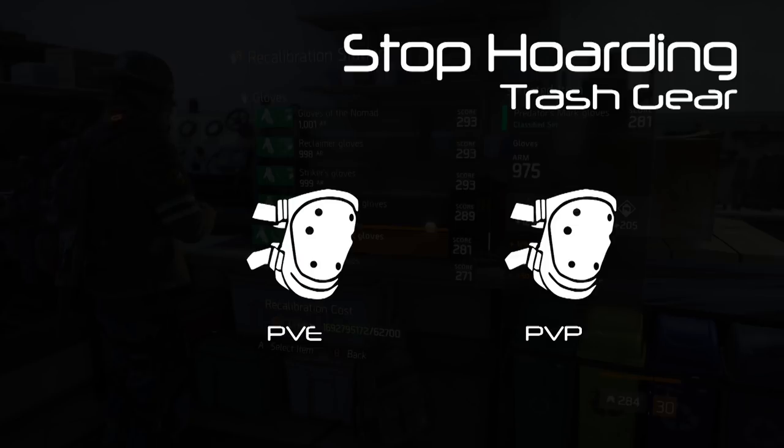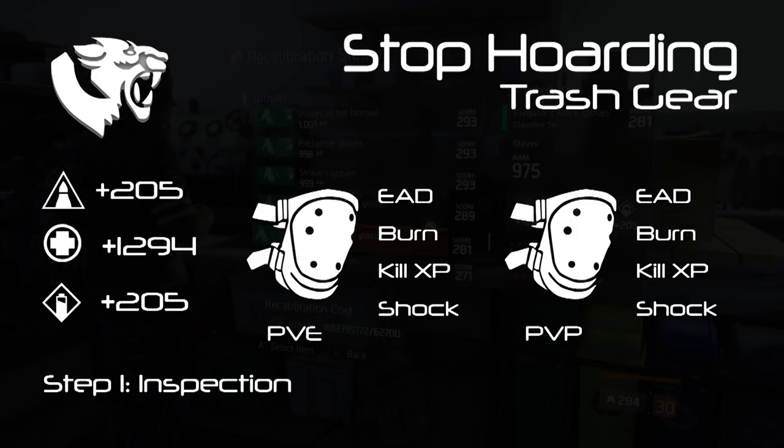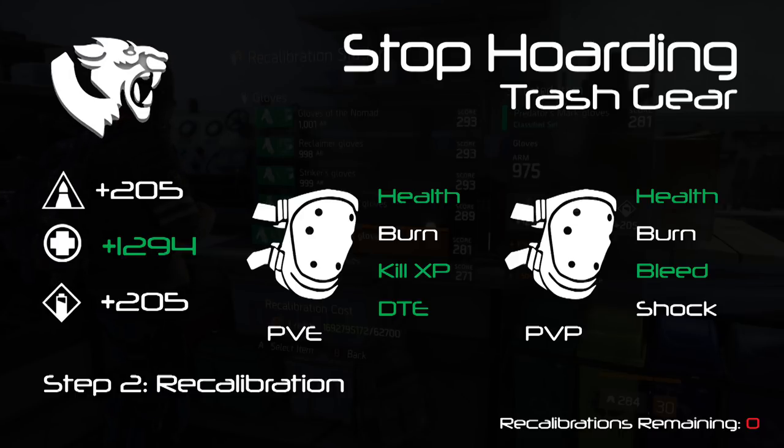One more example — Predator knees, covering both PvE and PvP at the same time. The item drops: Stamina roll, Enemy Armor Damage, Burn, Kill XP, Shock. Step one, Inspection: it's Predator and already has a Stamina roll — that's a plus, but it's a low roll that maxes out at 1401. Step two, Recalibration: for PvE re-roll Enemy Armor Damage to Health, and re-roll Shock for Damage to Elites, keeping Kill XP. For PvP, re-roll Enemy Armor Damage to Health and re-roll Kill XP to Bleed or Disrupt. Now we have the right majors and minors for both PvE and PvP, but still have a low Stamina roll. Step three, Optimization: pump Div Tech into these pieces until we hit 1401.